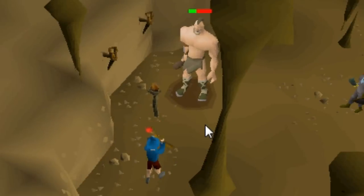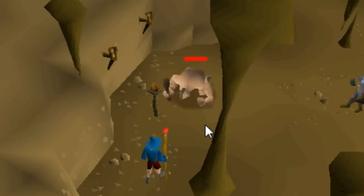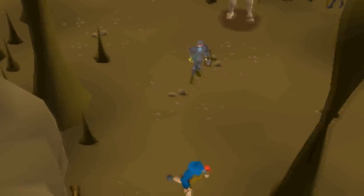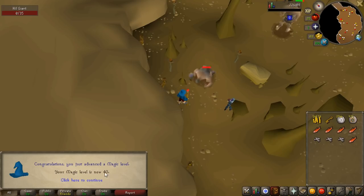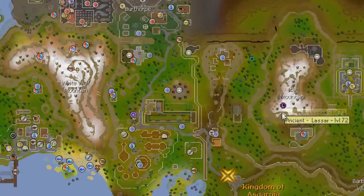I spent a lot of time at the Hill Giants in the last video so I'm not going to go into detail. They're just an okay way to train combat and make a little bit of cash because they drop big bones, roots, and runes that you can sell on the Grand Exchange. I'm going to train here until I get 40 magic, because as I mentioned, telegrabbing Zamorak wines on the ground floor now reduces your magic level — so the higher your level the better. There it is: 40 magic.